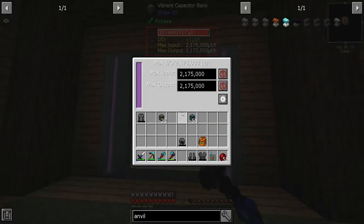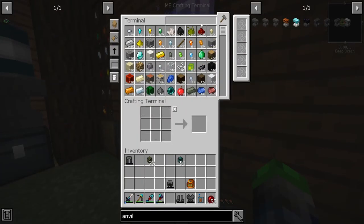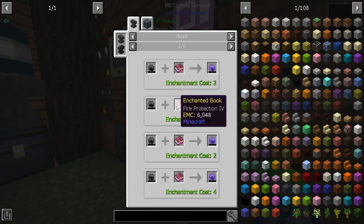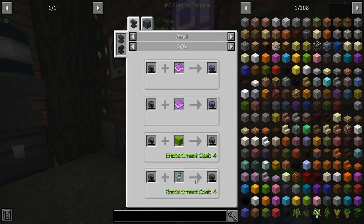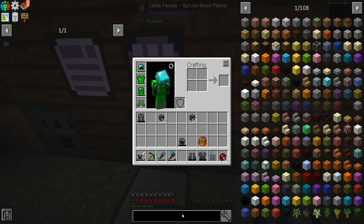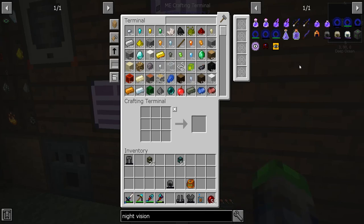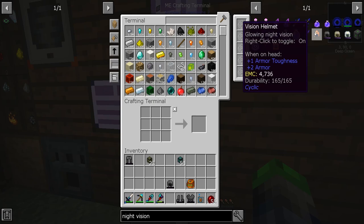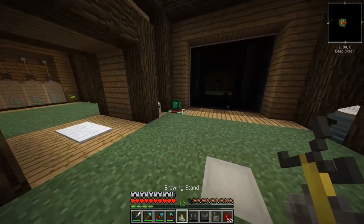We've actually hit the limit of what that generator can accept, so we still don't need to turn on our bigger power setup — ridiculous how good that little generator is. Let's keep going with enchants. For the helmet, we can obviously put protection on it. Night vision potion — that's our next goal. This will be great because we'll get night vision without needing a mega torch.